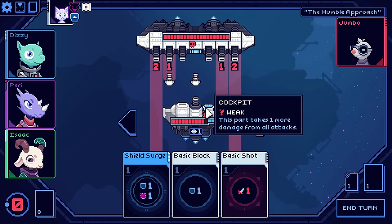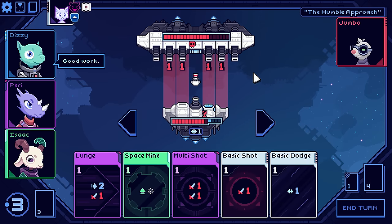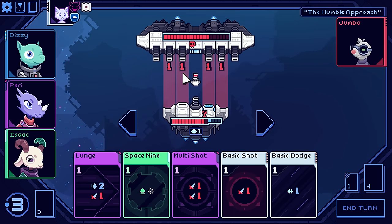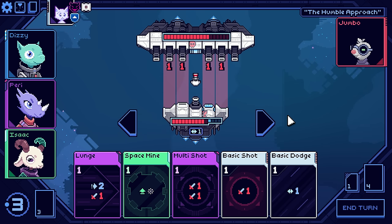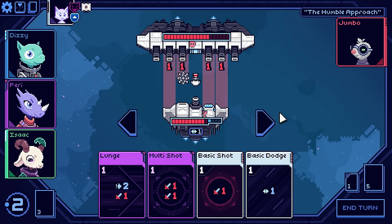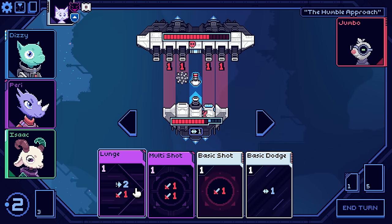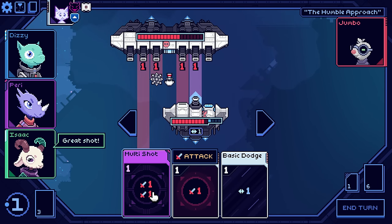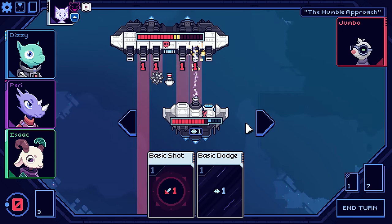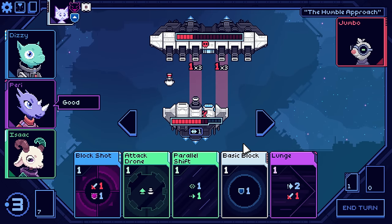Well, this guy's not getting attacked, but I am — I'm getting attacked from absolutely everywhere. I could put a space mine in there. What's nice is we see the enemy intent. So if I put a space mine, I know he's going to take two damage from that. Then I could lunge over here, reducing the amount of damage I take and my cockpit's not getting hit. And then I could multishot. So now I'm only taking two. If I played my dodge, I can only take one. Let's go multishot here. He's going to hit this brittle part.